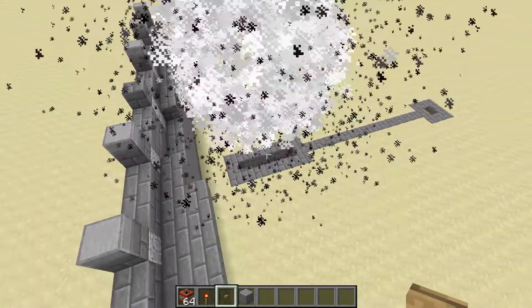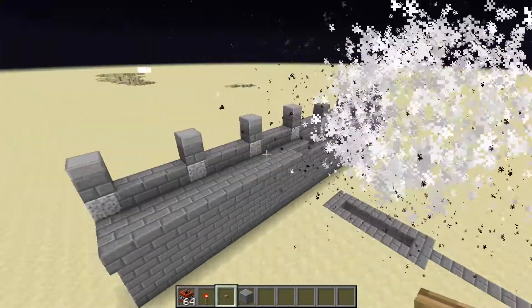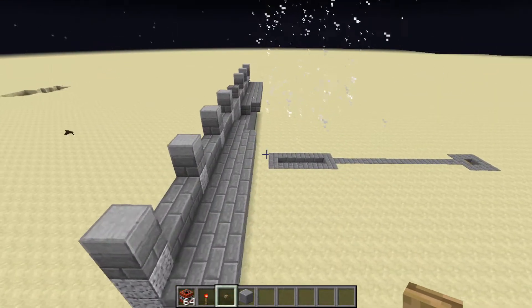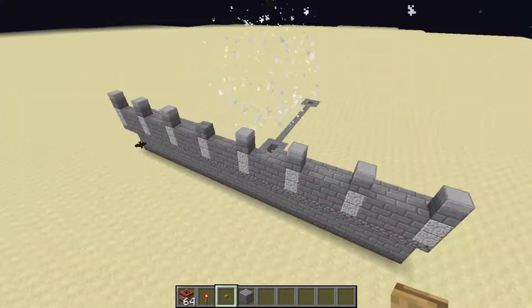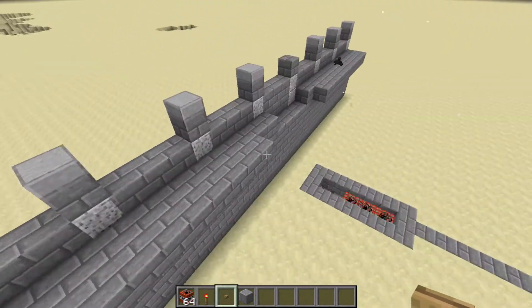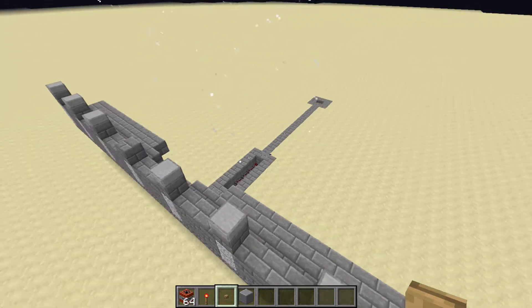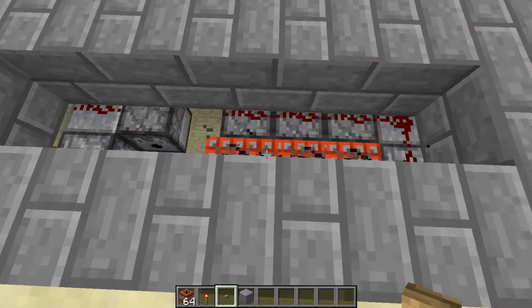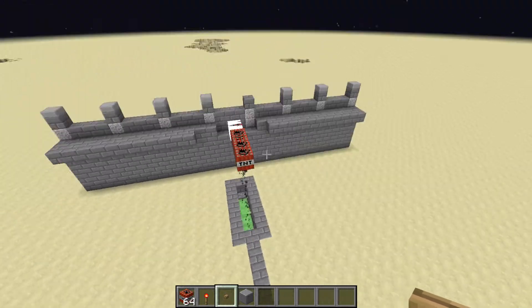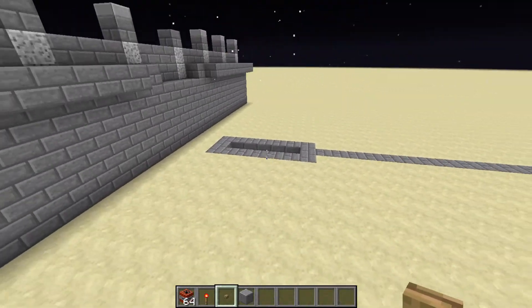It does damage this wall a little bit — it should be maybe a couple of blocks farther back. But imagine you're actually trying to attack this fortress with conventional cannons. It's going to be much more difficult to actually damage this one, as it's buried. And of course it could be buried significantly deeper.